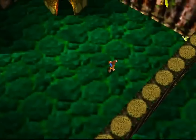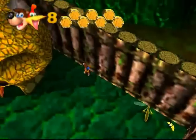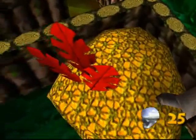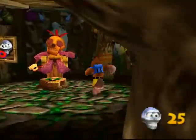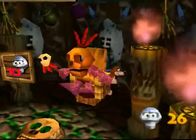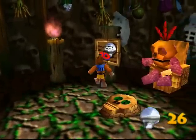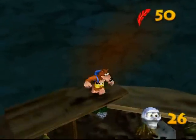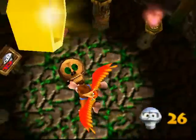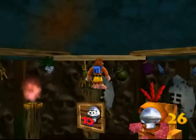We made it to the end of the maze, and look at that — it's another of Mumbo's skulls. Behind this one, one that is very easy to miss, there's a Mumbo token. I always seem to need to go to GameFAQs to figure this one out, but thankfully I remember it. Before we do the transformation, we're just going to take a look in this area — there's always something. We have some red feathers and an extra honeycomb piece.